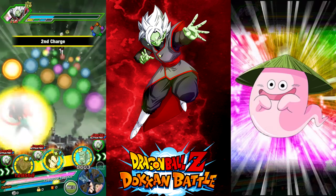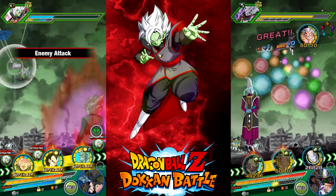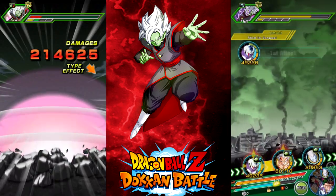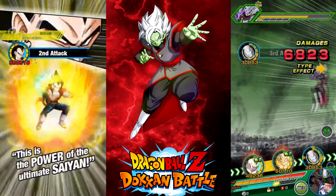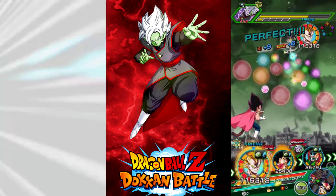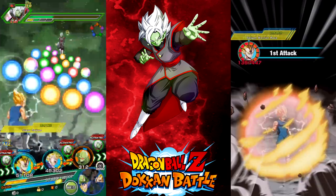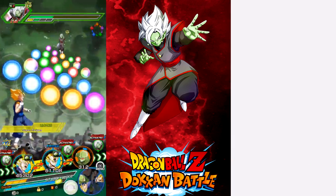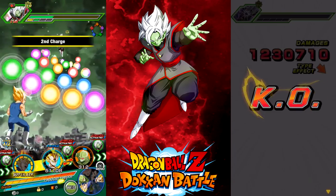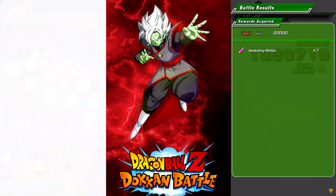I'm actually out of items. So if he attacks first next turn, because I've already used Ghost Usher, I might die. He's not attacking first. Alright, I'm on the first tech stage now. I'm using the AOE super attack as well — 1.23 million. Type disadvantage! Jesus. Did you just win? Yeah. Oh man, I'm still on the second stage. That's awesome.